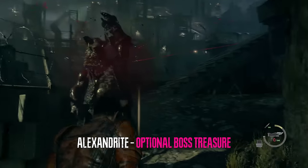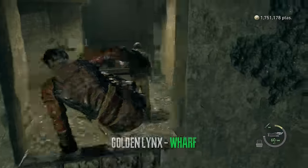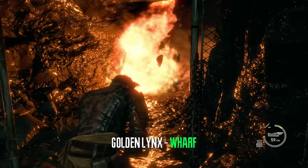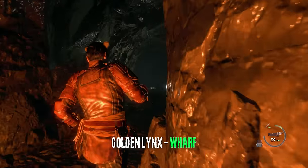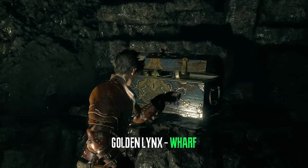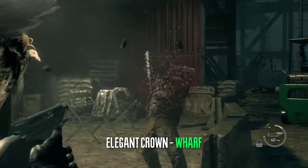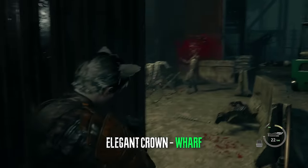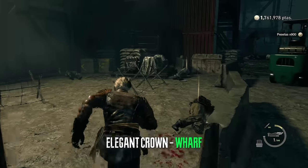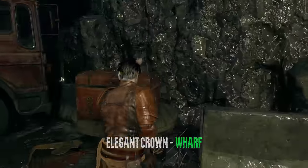If you choose to defeat the monster here he will drop an alexandrite — this is optional. After we continue onwards and go up the ladder in this cave we can acquire the golden lynx. After you reach the point where there's an RPG enemy and a bunch of containers and a green forklift, take them all out, grab the chest, and get the elegant crown which is a normal treasure.